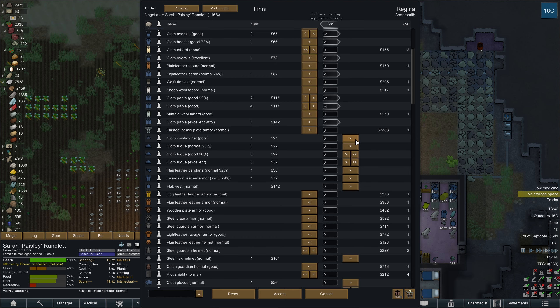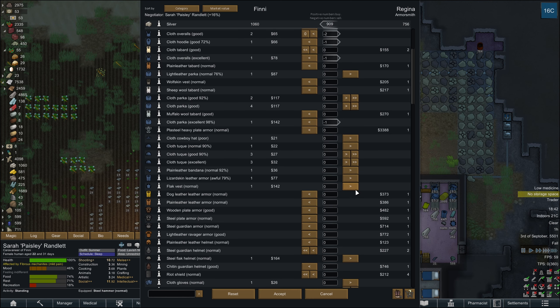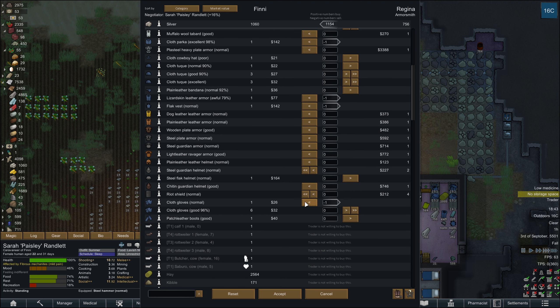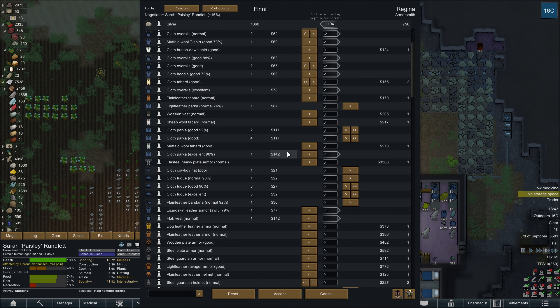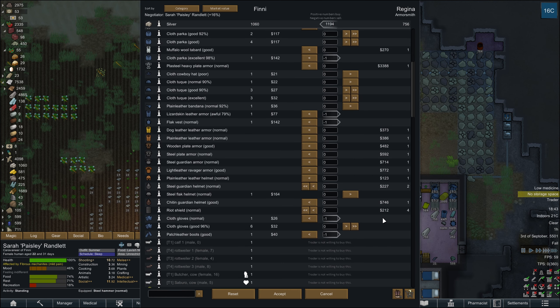Hold on, these pockets are the ones that we want to be keeping, aren't they? Because it's fall. Thing with these toques... riot shield, steel plate armor.